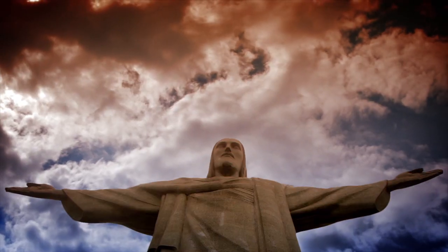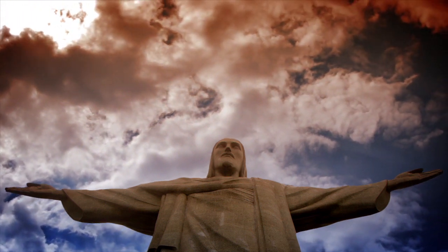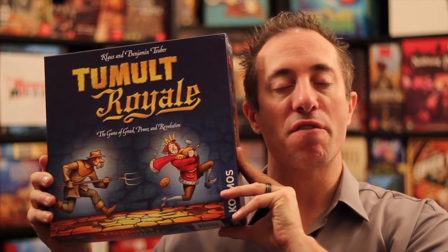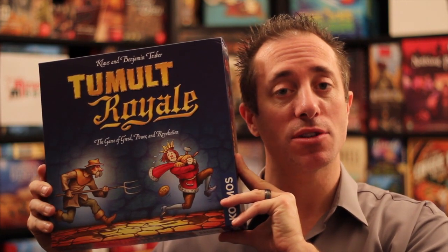Hello my friends, it's the Game Boy Geek here. Today we are going to be reigning as kings and princes and dukes, trying to stay on top and plastering our faces all over the village with our statues. We're talking about Tumult Royale. It's a game for two to four players, takes about 40 minutes to play, and it's designed by Klaus and Benjamin Taubert.